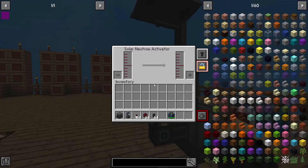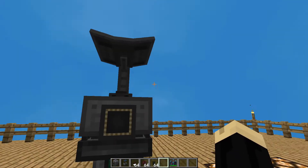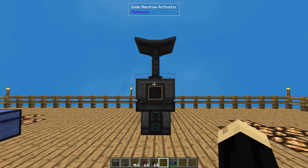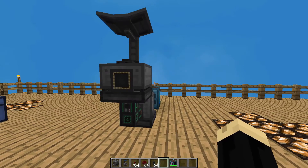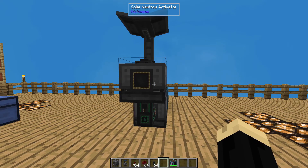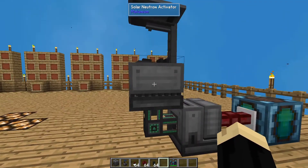The Solar Neutron Activator does not require RF power. The process it performs does require solar — so you don't need solar power, it uses solar itself. That means it does not work at night, and it will not work inside a building. It does have to have a clear view of the sky. You might be able to put glass between it and sunlight, but nothing solid. This is what's going to produce our material.